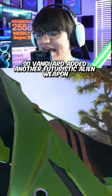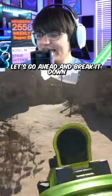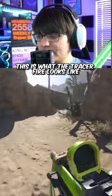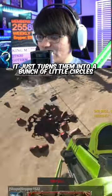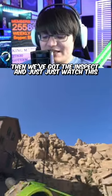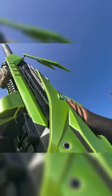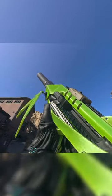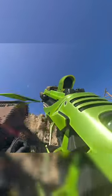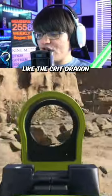Vanguard added another futuristic alien weapon — let's break it down. This is what the tracer fire looks like. Then we've got the dismemberment effect, which is interesting: it just turns them into a bunch of little circles. Then we've got the inspect animation — just watch this, it just flies away like the Krig Dragon.